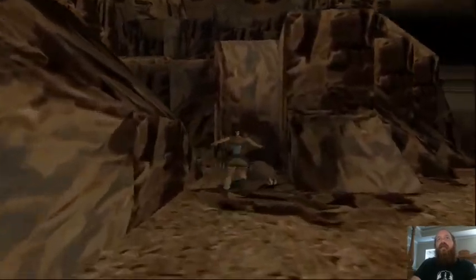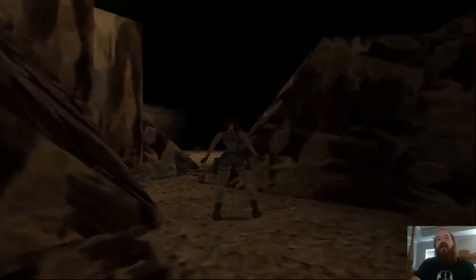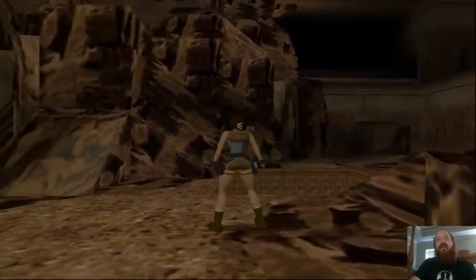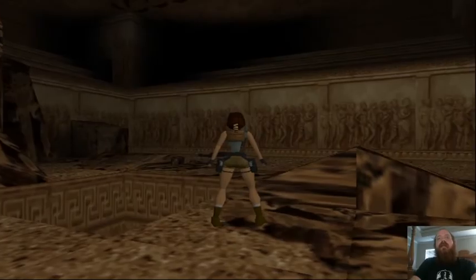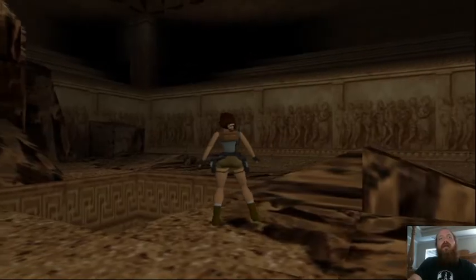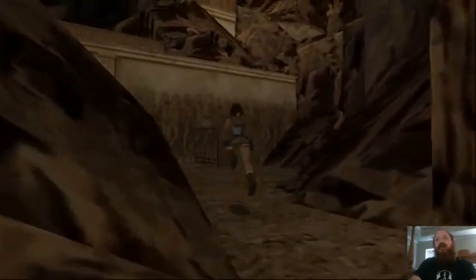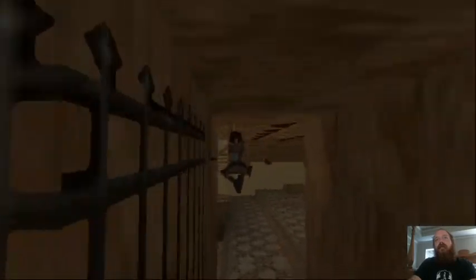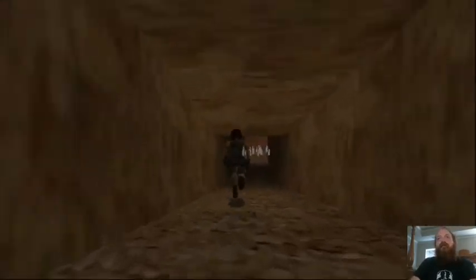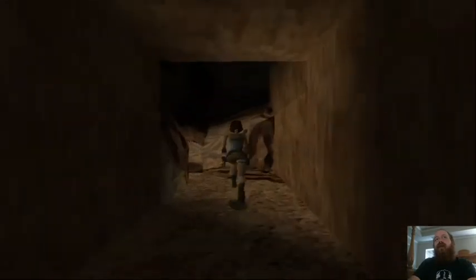Not going to bother shooting at Pierre because he's just a waste of time. Go back through this door, back under where the spiky trap is, bear to your left, go through this corridor, and go back up the rocky ledges you went up before.